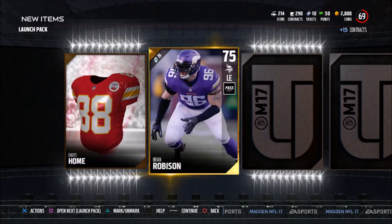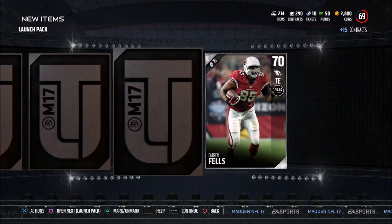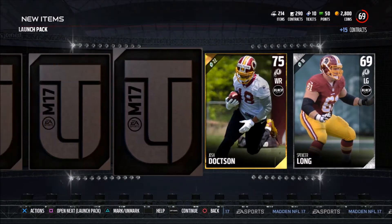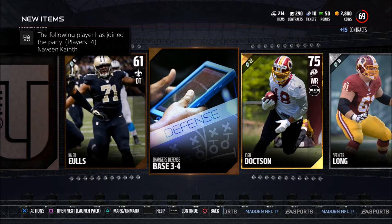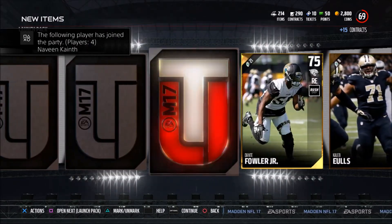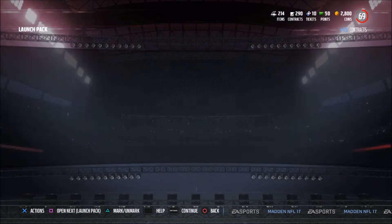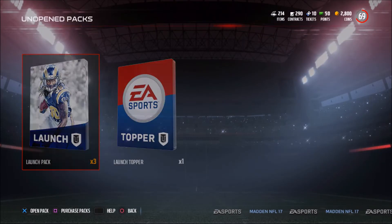Things haven't changed much. Brian Robinson. Now the golds are going down — I should have just bought the pro packs. Josh Doctson. One more gold and Dante Fowler. That just went downhill. Should have stuck with those pro packs.